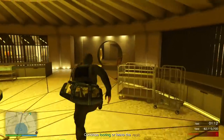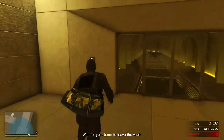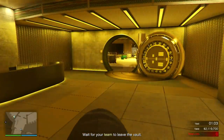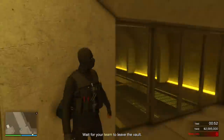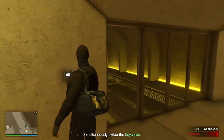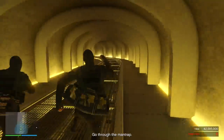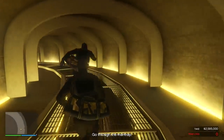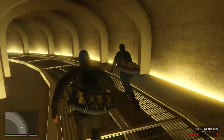Alright, once you're done with that let's just go to the vaults — I'll be ready. Time is of the essence. This is not bad — for Silent and Sneaky we've saved about 40 seconds. I'm thinking about when's the best time to actually call the EMP. If we can do it a little bit earlier it might actually save us.